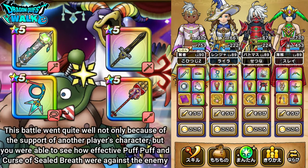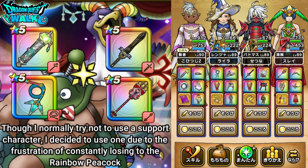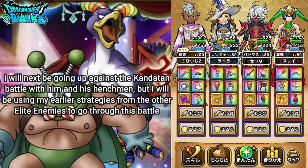With that battle done, you did see that having a support character actually really did help out. You saw the status effects you could put on the Rainbow Peacock — you can charm it and you can seal his breath attack, which are quite effective in this battle. Normally I would try not to use a support character, but in this case I kind of needed the help. I've been going at this for quite some time, so I decided to just use the support character. Thanks to Miroru for the assist.